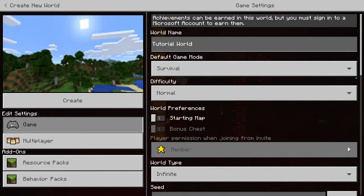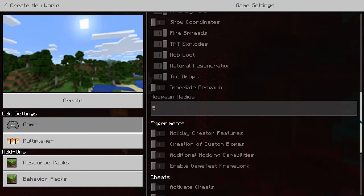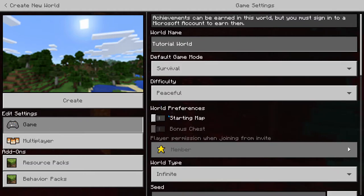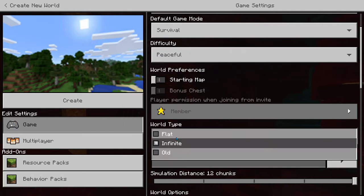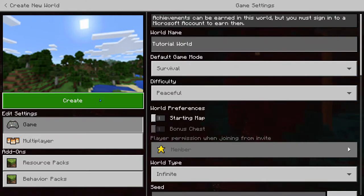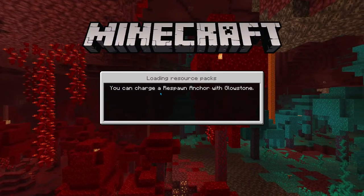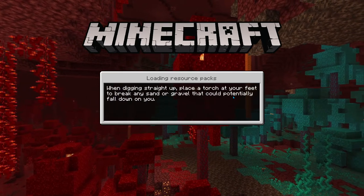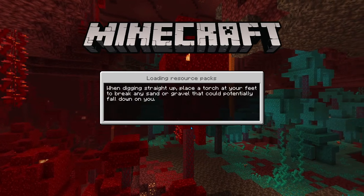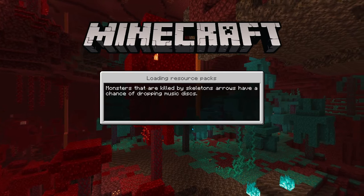Switch it to Peaceful — it is actually better, I recommend doing that. You can put on Starting Map if you want, but let's keep it Infinite. I'll put the trial seed in the description so everybody can play on this Minecraft trial seed. Click Create once you're done with these settings. Also, you can charge a respawn anchor with glowstone, which makes you respawn in the nether. Also, I've heard the 1.17 update has been released but it hasn't been updated to Pocket Edition yet.